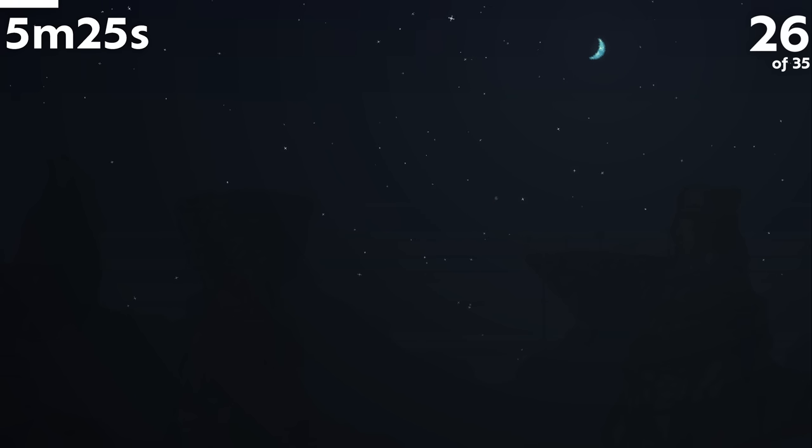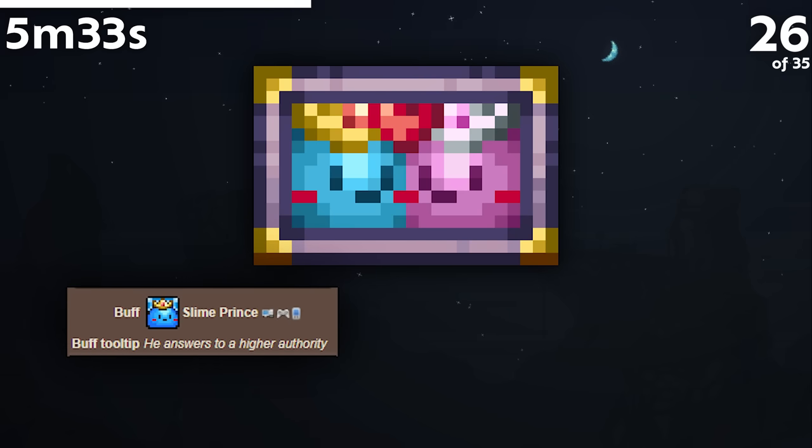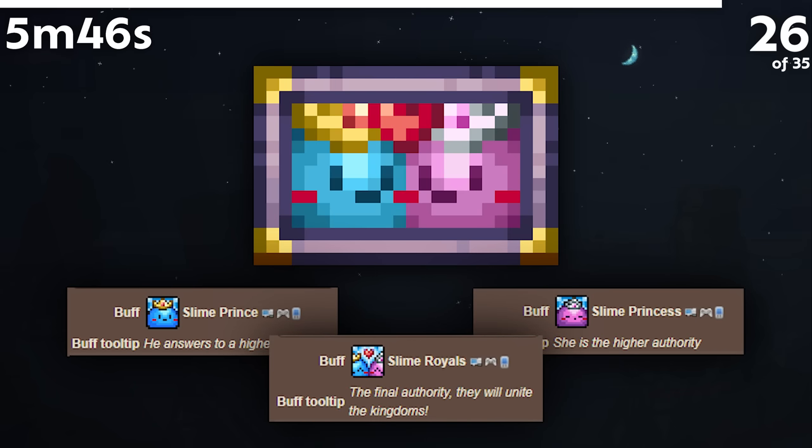The Slime Prince and Slime Princess are shown to be married, as seen in the painting Royal Romance sold by the Princess. It seems that in their principality, the Slime Prince is the consort and the Slime Princess is the Regnant, i.e. the actual ruling monarch. This is shown as the Slime Prince answers to a higher authority, while the Slime Princess is that higher authority. Their marriage is further supported by the Resplendent Dessert pet item, where they form the final authority together.